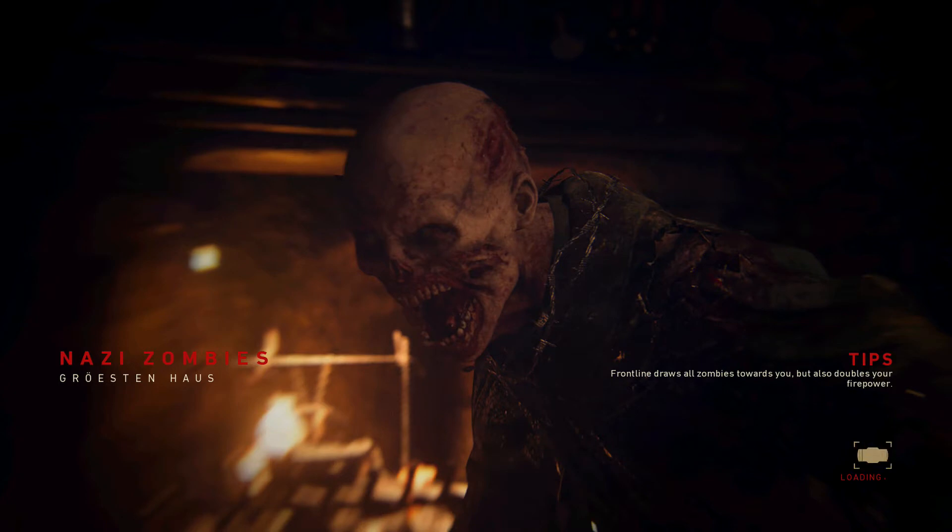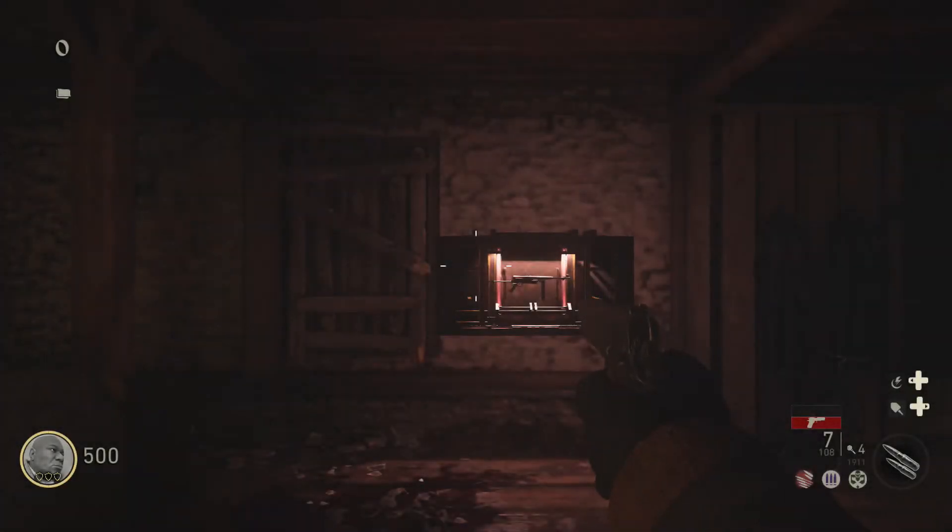The first one, whenever you spawn in, I have a hard time seeing the blue light on that one, but the rest of them are fairly easy to see. There are four upstairs, four downstairs, and two outside — in total there are ten.